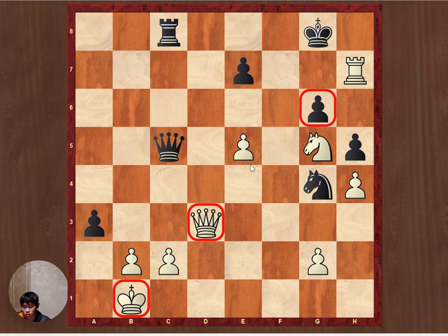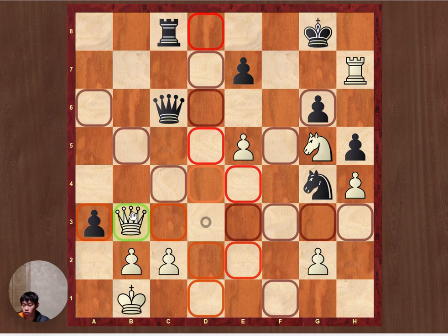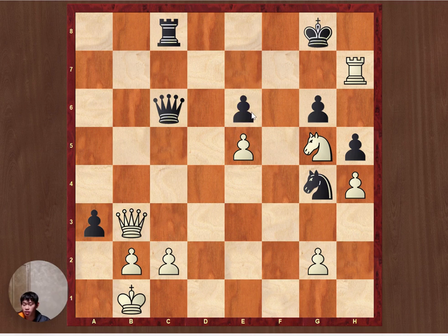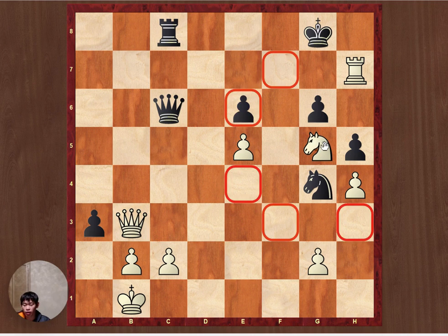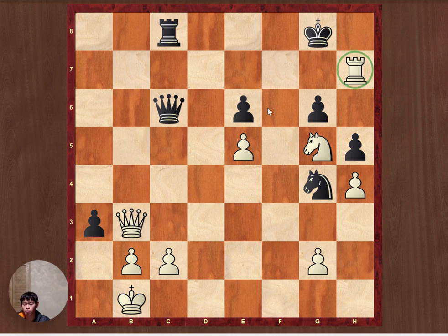The only move is obviously going to be a check, because if we try to defend the pawn like this, White will just play queen b3 check. Let's say e6, then rook e7, and then takes with a discovered check — White just wins everything.